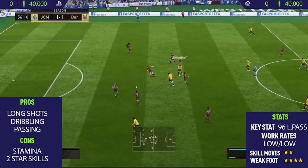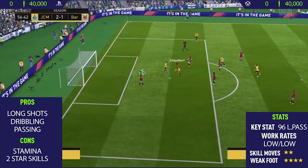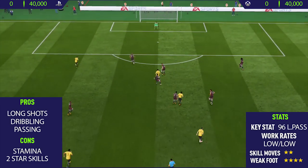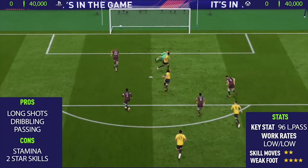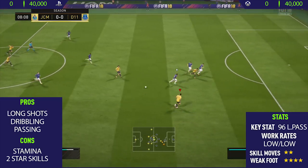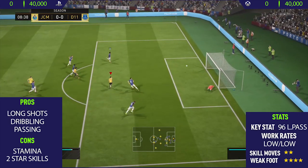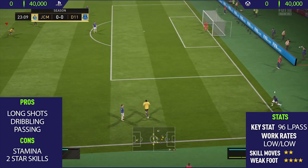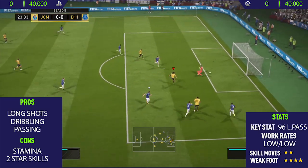The next con is his two-star skill moves. I didn't include this as a con in his Footmas review, and I'm not really sure why, because I really found it limited what he could do. The only thing he could really do is receive the ball and play it through — he couldn't really perform any skill moves to beat defenders, so that was one con with this card.